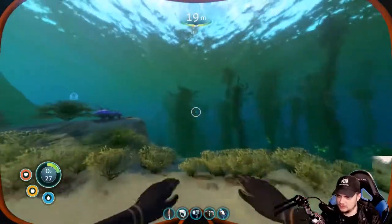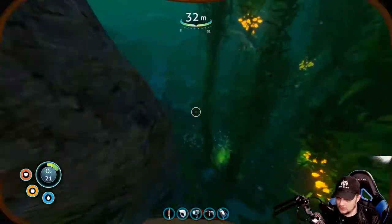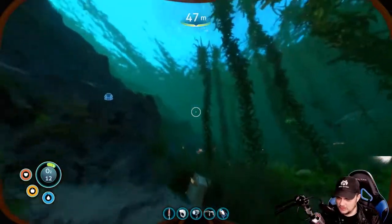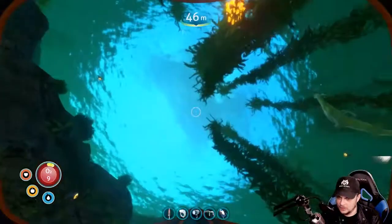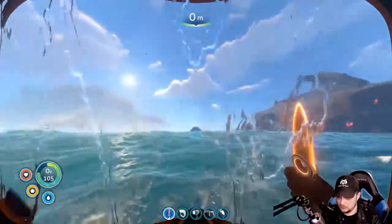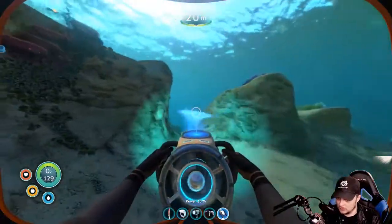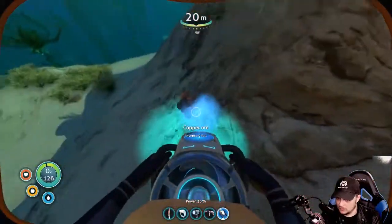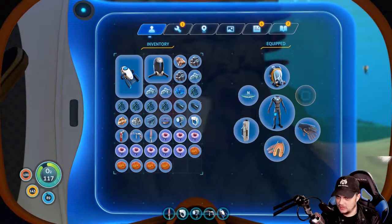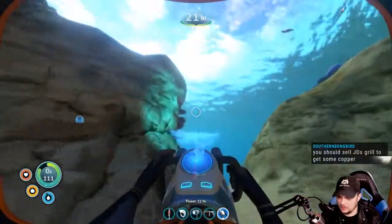I just need some copper but I don't know if it exists. Oh here's something — sandstone, that's gonna be gold... nope, silver. Okay, still not what I want. Oh crap, oxygen. Copper! And my inventory is full. Let's drop that, drop that, drop salt. Okay, copper. Cool, now we should be able to make it.